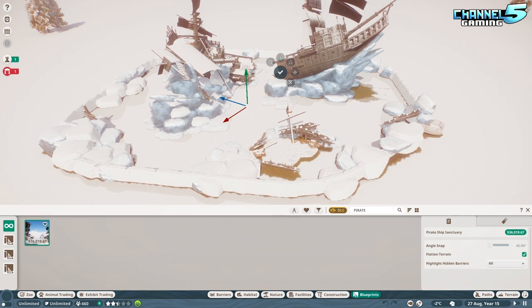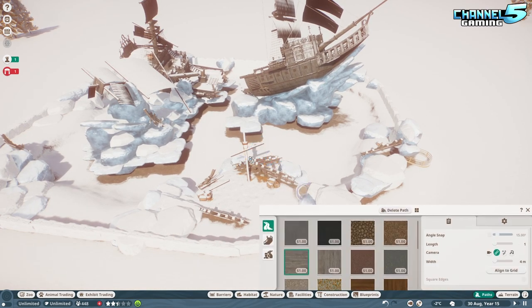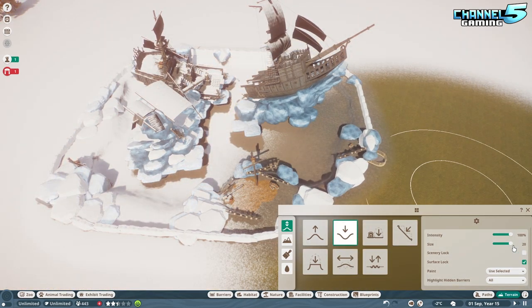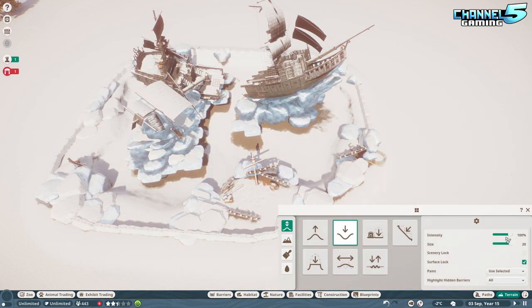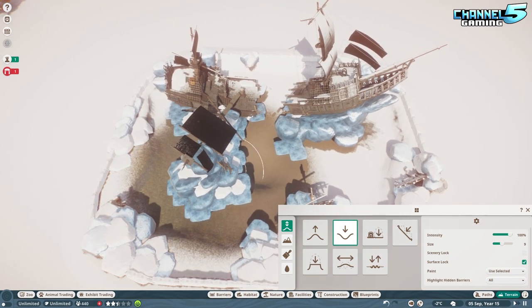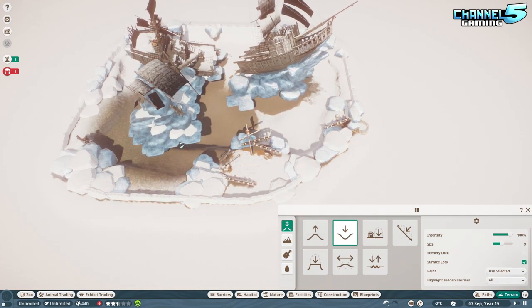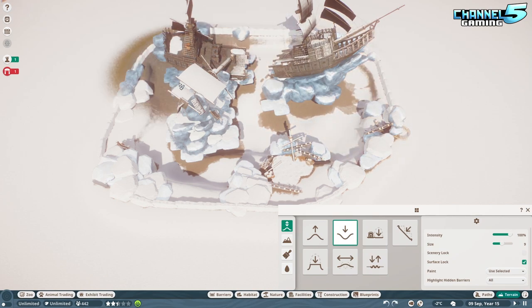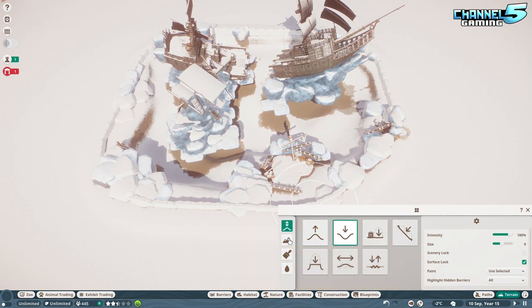The next one is a pirate ship sanctuary by Yurei — it is a blueprint, which kind of doesn't really follow the rules of the contest. There are no animals by default, it's not built in with guests, it has no integration. So what do you think, Zell? I feel like we'll showcase it here, but I don't think we can vote on it in terms of fairness, because so many other people followed the rules whereas this one doesn't.